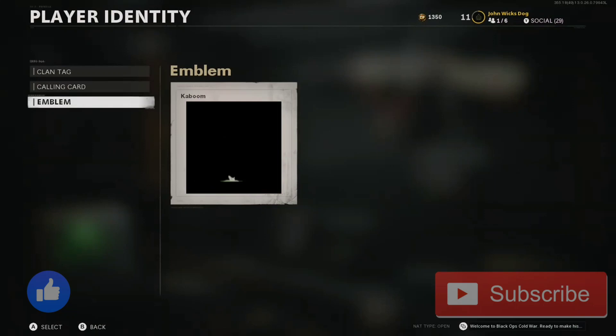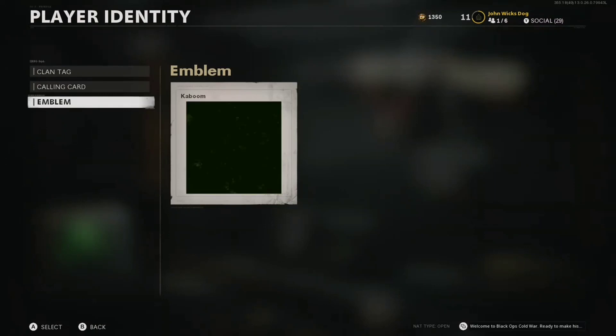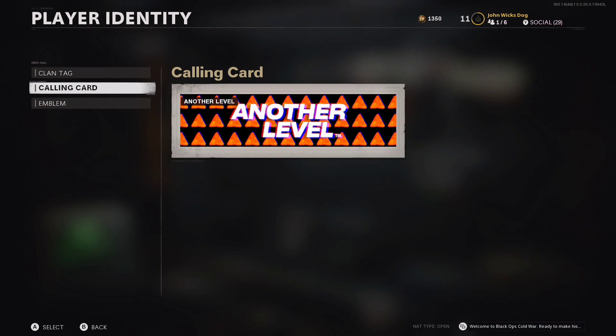Just wanted to make a short video to show you all the Mountain Dew animated emblem for Cold War and the Doritos calling card. There are a few other double XP items, weapon charms, logos, and operator skins that they're planning on putting out, but this is what I've got so far. So if you're wondering about them, this is them. Have fun, peace.